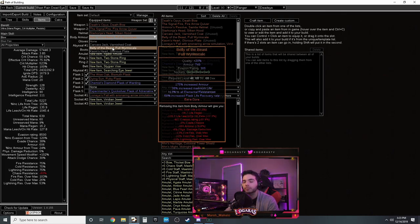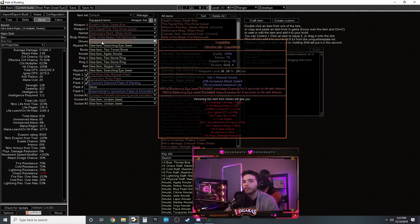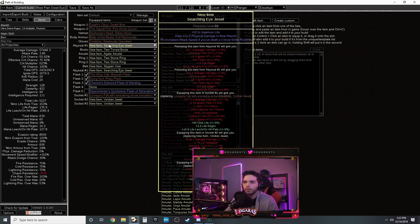Starkonja's Head is best in slot for life, attack speed, and crit chance. If you're lacking resistances early on you can use a normal helmet with life and resistances. For body armor Carcass Jack works since it's an AoE fire skill, or Belly of the Beast - both Belly and Kaom's Heart are options. I'd suggest Belly of the Beast as it's cheapest and gives good sockets.